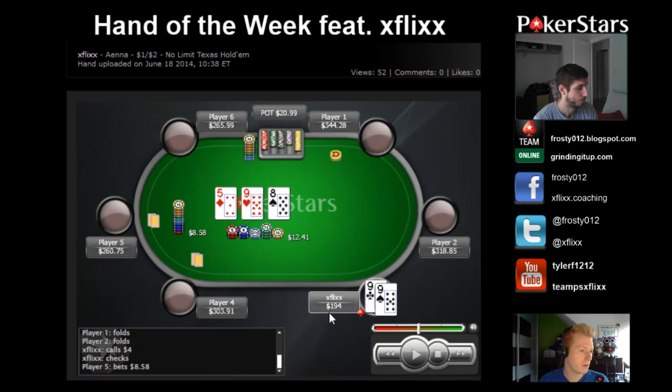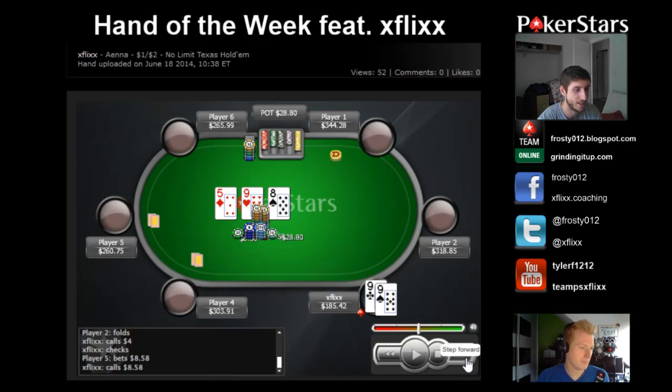My overall game plan in these spots is usually going to be to check-call and then have more of a check-raising range on the turn. Also, combinatorially speaking, he's not going to have many hands he can continue against the check-raise on this board — he can continue with overpairs, but he's going to toss Ace-Kings, Ace-Queens, King-Queens, King-Jacks. Even if he doesn't have Ace-X, if an Ace or King rolls off, he's probably going to bluff at it. Our hand looks a lot like a one-pair type hand, anything from 5-6 suited to Pocket Queens.